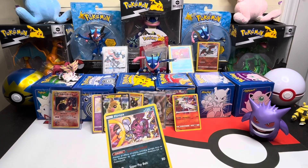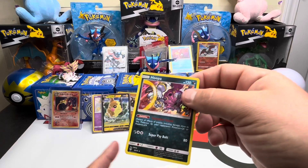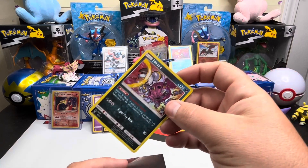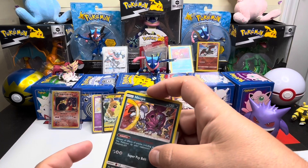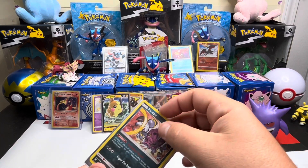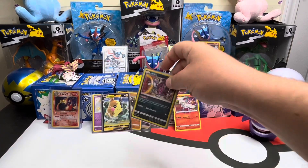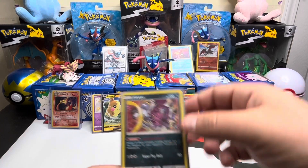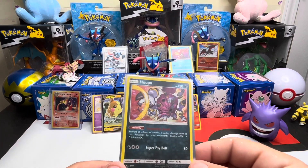Hoopa hollow - so they do consider that a hit. I'll sleeve that up. Hoopa might be one of the chase cards, not the top chase card but notable. When I'm paying that much for a pack and I get a hollow, I'm gonna sleeve it up just in case. There you go - the Hoopa from Shining Legends hollow.